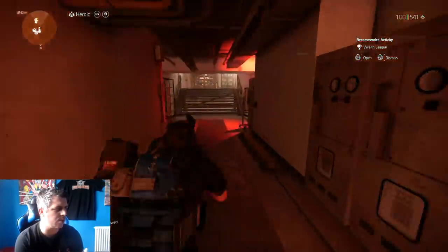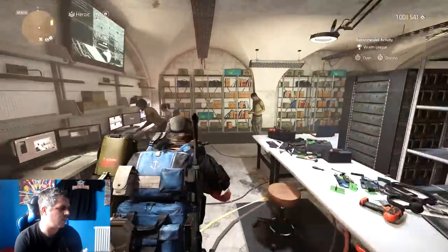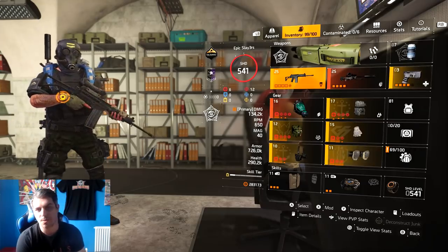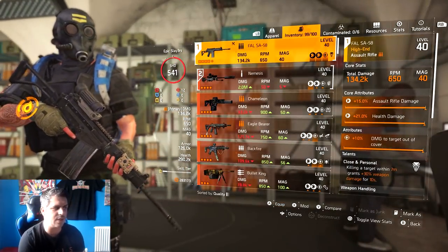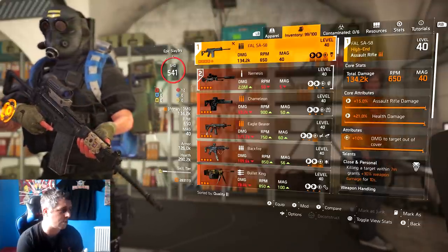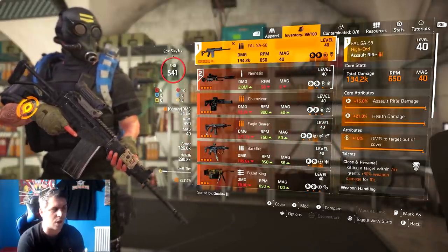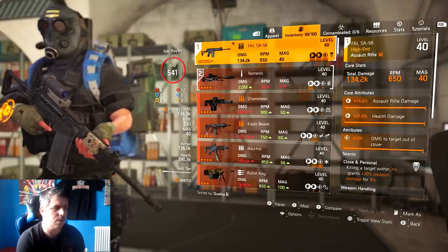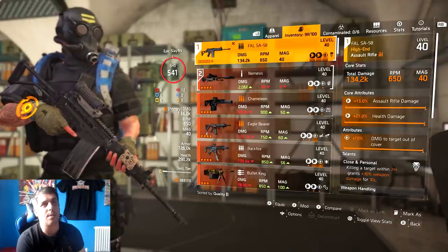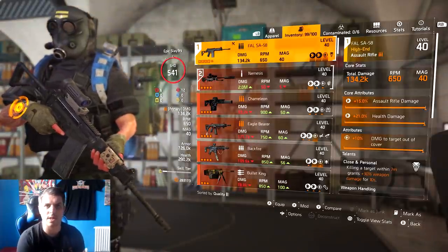Let's find a spot to go over the build. The weapon I'm using is the Foul SA 50 - one of my favorite assault rifles. It's got good stability and good accuracy. The RPM is a little on the low side, but your total damage is going to be much higher as a result. This one's got max assault rifle damage, max health damage, and damage to targets out of cover.